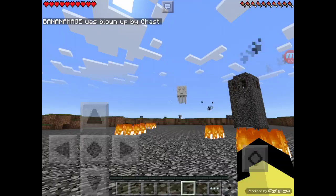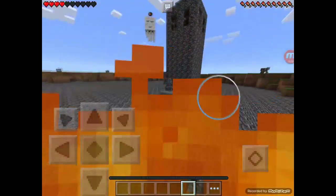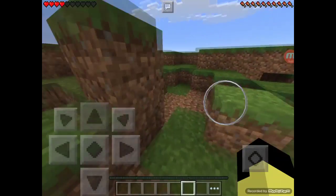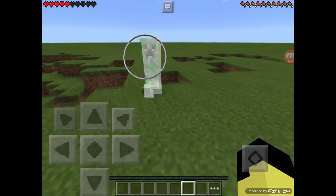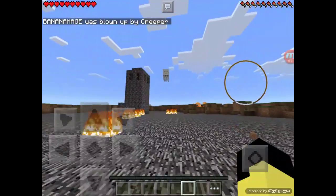See? I knew this would be awesome. Seriously, what is it with ghasts? Guys, I swear they're evil. They've got it in for players. They're just evil. Just don't trust them. My arm on my lawn. Look at that creeper — I'm going to punch you with my fist.